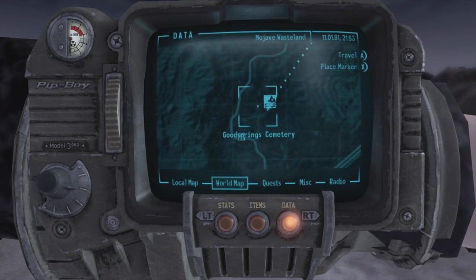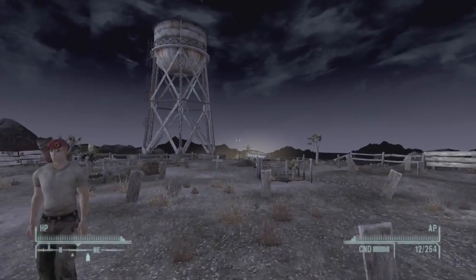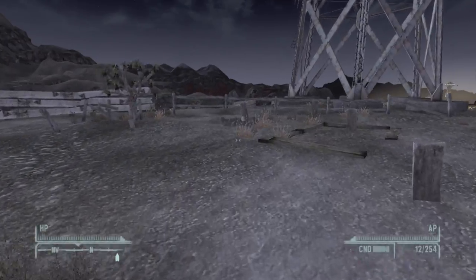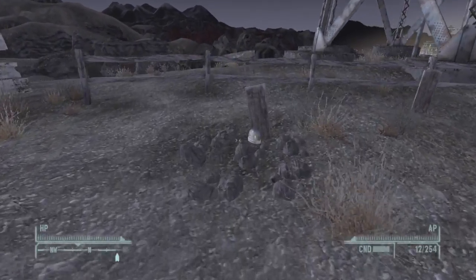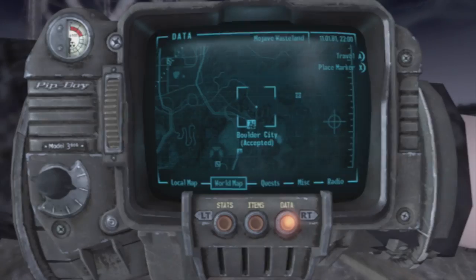We're going to start off here in Goodsprings. Head north of Goodsprings — there's a water tower up here which is the Goodsprings Cemetery. Over here on the left there's going to be a grave with some rocks on top of it, and by the gravestone there's going to be the first snow globe.